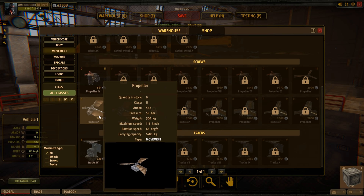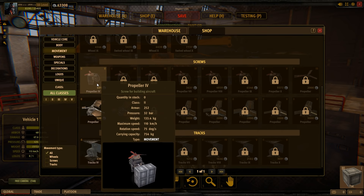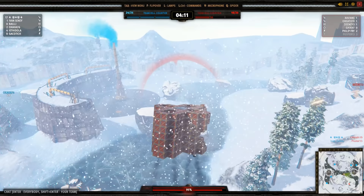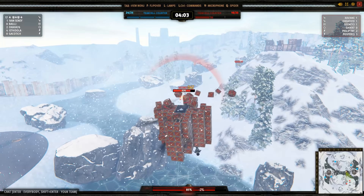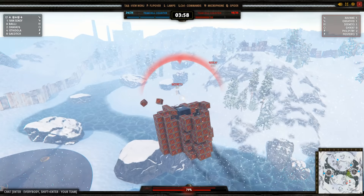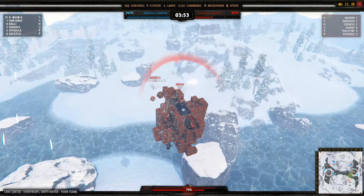Now, the normal propeller is superior to the hover jet in every way. The only good thing about the hover jet is its size — it's smaller and doesn't occupy as much space. You can cover this movement part really well, and it's really hard to destroy from a far distance because of its size. That's basically the only advantage to using it.